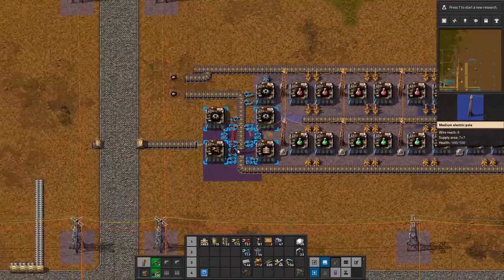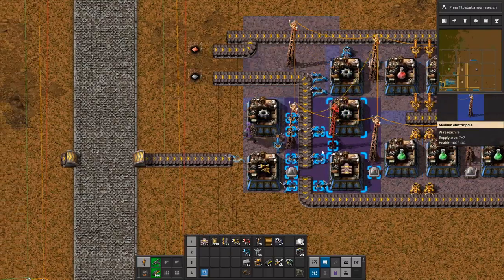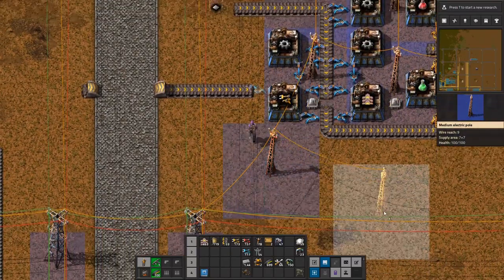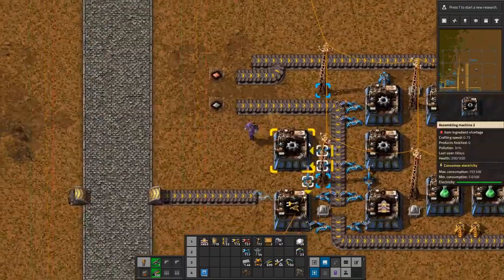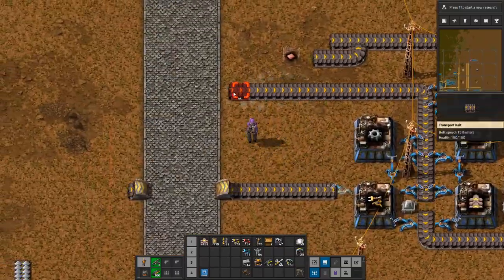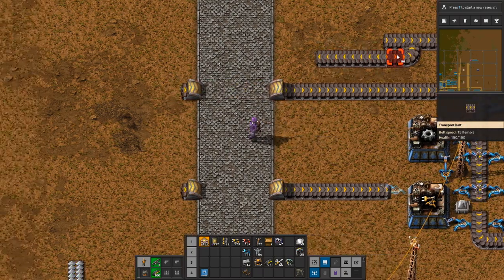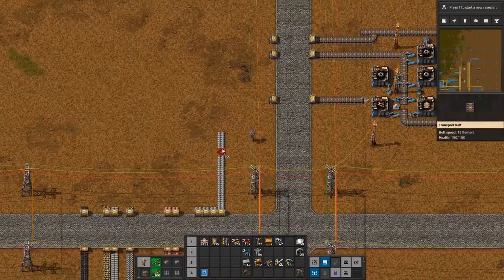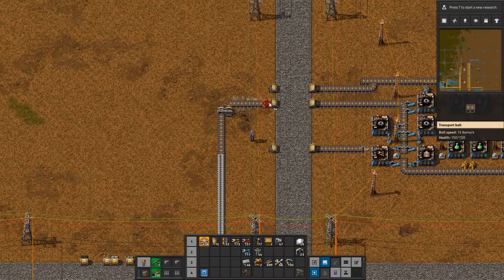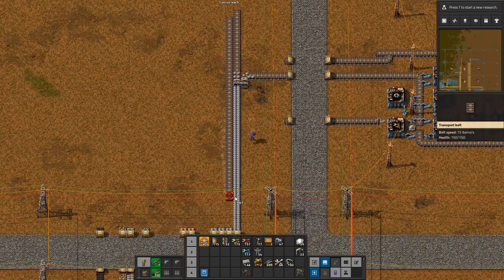And that one seems good, and that one seems good. All right, that's good stuff. We're going to get iron coming in here, and copper coming in on one side only. First, this is the iron branch from the first line — it goes up. We'll draw the next ones.